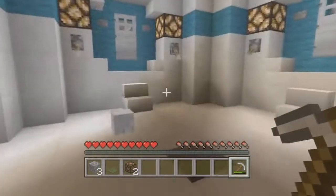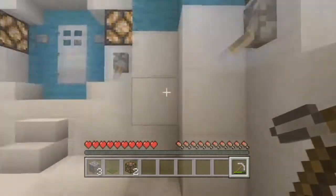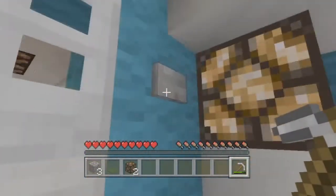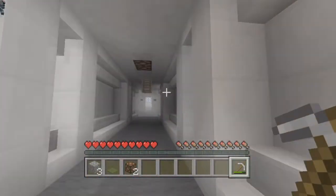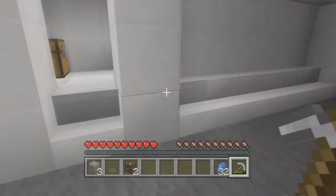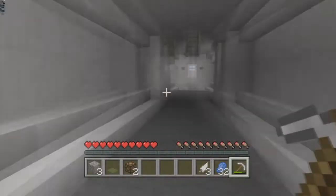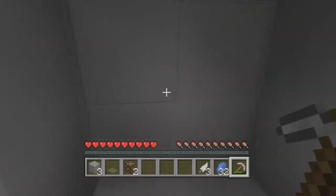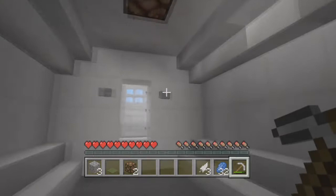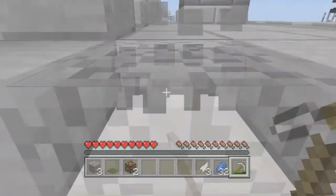Let's go right first. There is something up there. Let's go in here. I'll take this lapis. What's in here? Feathers. I don't know what I can use those for. Let's go into the next room. Oh boy. Oh my god — holy moly, I almost just fell right there. Holy crud.